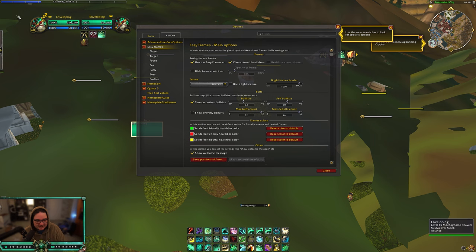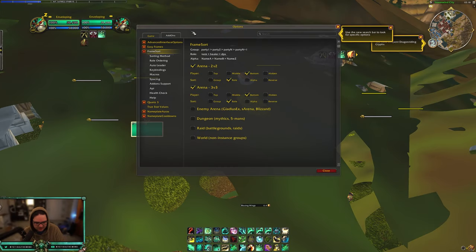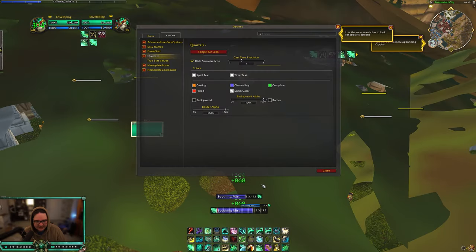Next up is Easy Frames — I don't change anything in it. It just changes how my player frame looks. I use the Blizzard style and that's all I change. It doesn't give me any competitive advantage, I just like how it looks. Frame Sort is a pretty good add-on especially for healers if you want certain players in certain positions in your dungeon or arena match. Go into Frame Sort and wherever you want to be, check it — I have it on the bottom for player, sort by role, and that's it.